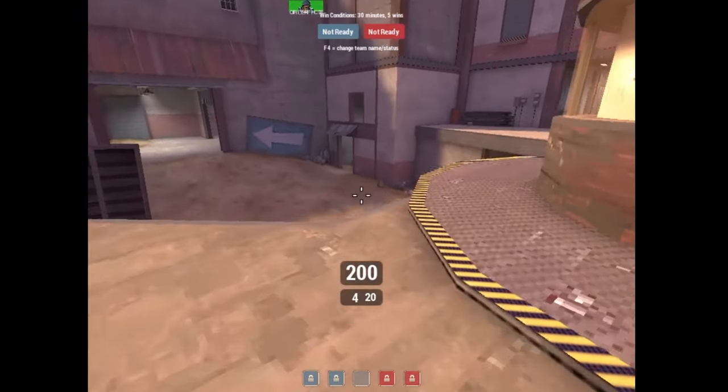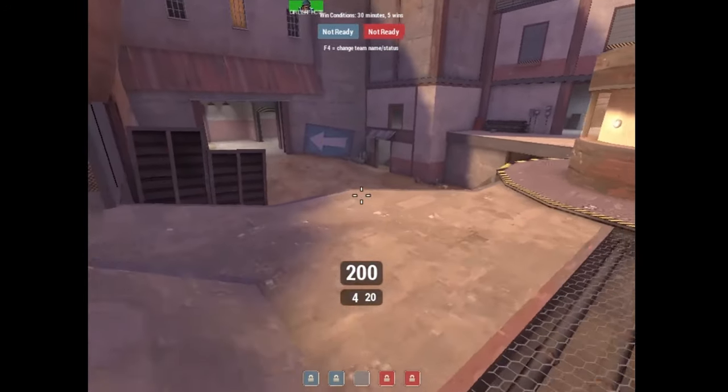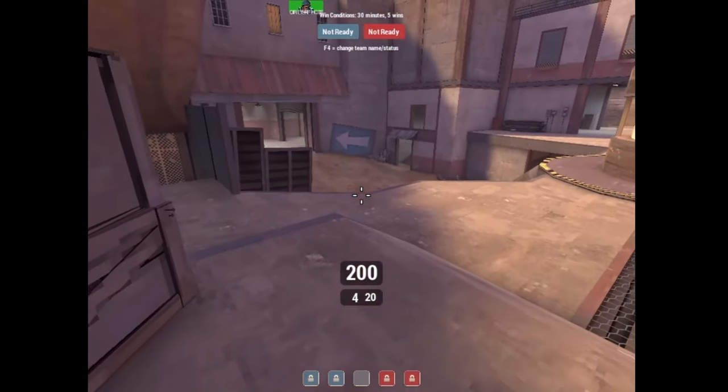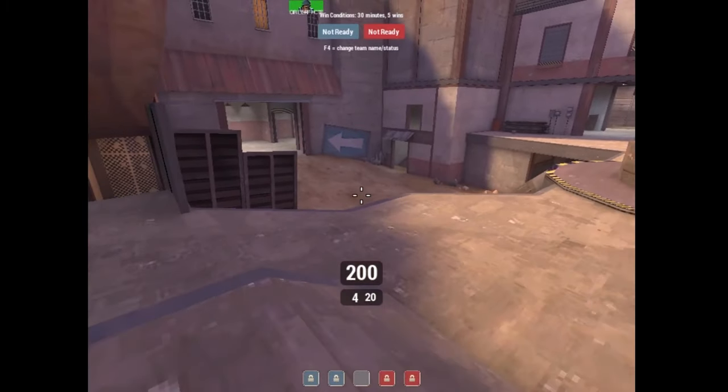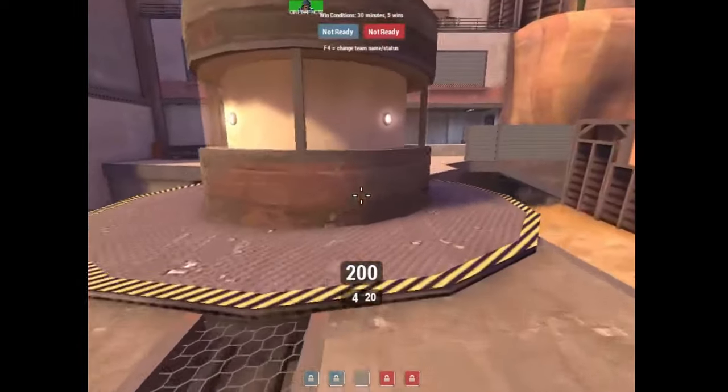The first is that TF2 is rock-paper-scissors. Scouts shoot soldiers, soldiers shoot demomen, and demomen shoot scouts. The balance of those three classes interacting with each other is the dry-fight minigame.